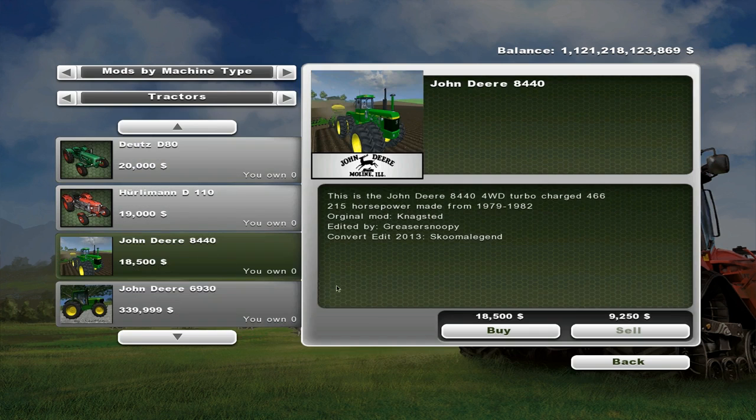We have the John Deere 8440 — four-wheel drive, turbocharged, 215 horsepower, made from 1979 to '82. Eighteen thousand five hundred — I can see that if it's used. Alright, let's buy it.